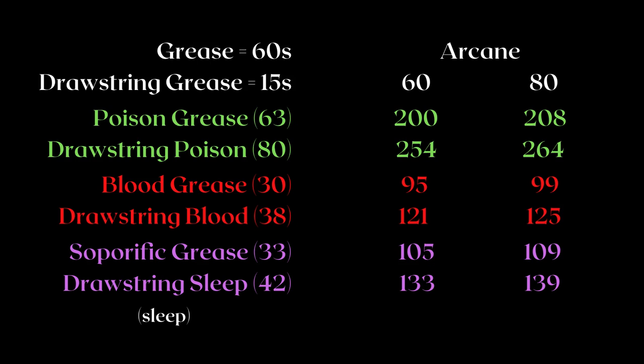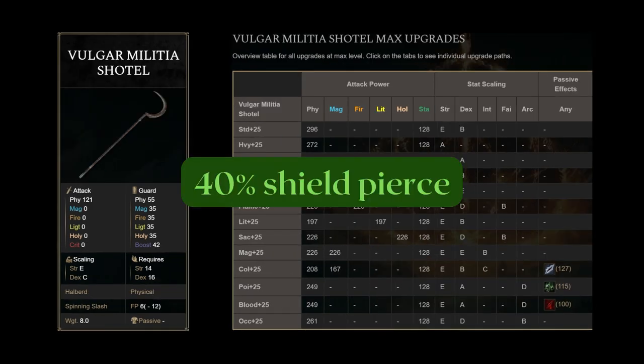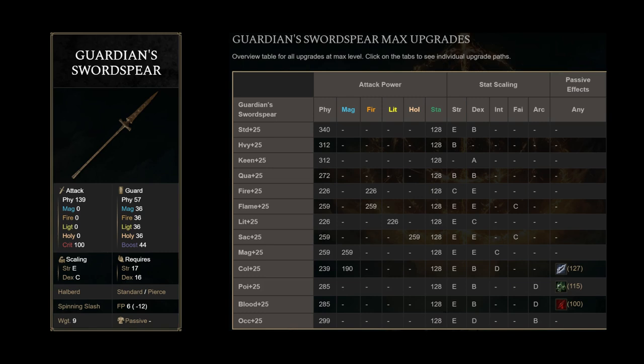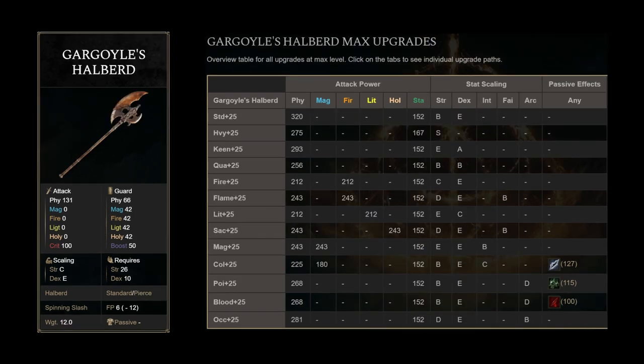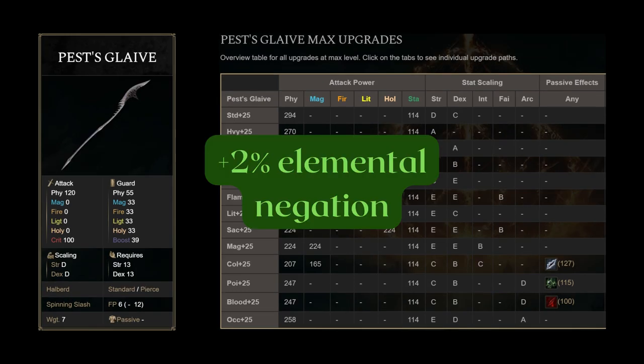With the unique halberds out of the way, for the regular halberds we have: the Halberd, Banished Knight's Halberd, Lucerne, Glaive, Vulgar Militia's Shateau — which does have the 40% Shield Pierce — Vulgar Militia's Saw — which is the only Halberd with a base status effect — Guardian's Sword Spear, Gargoyle's Halberd, Knight Rider's Glaive, and the Pest's Glaive — which gives you 2% elemental negation while held, including being held with a two-handed trick where you hold this weapon on one hand and two-hand your other weapon.